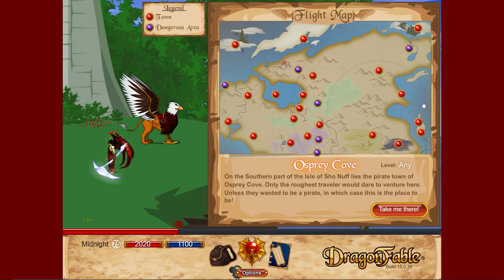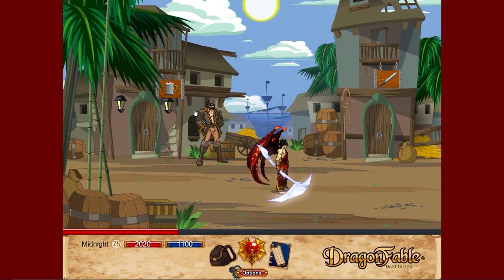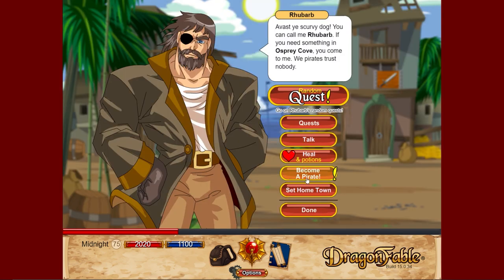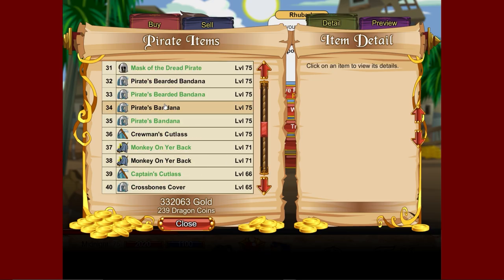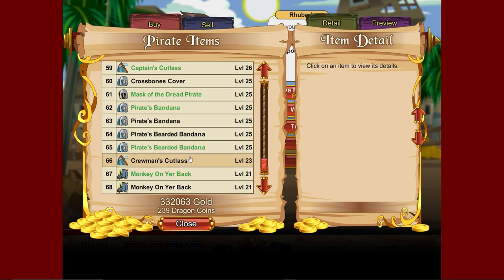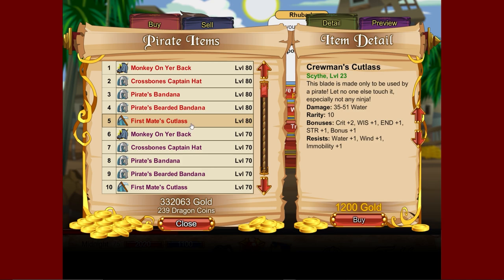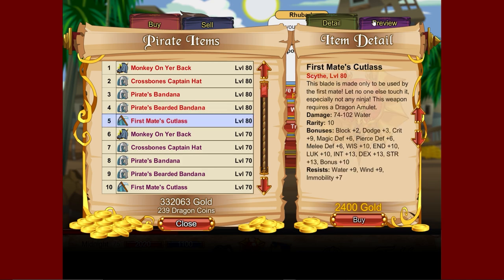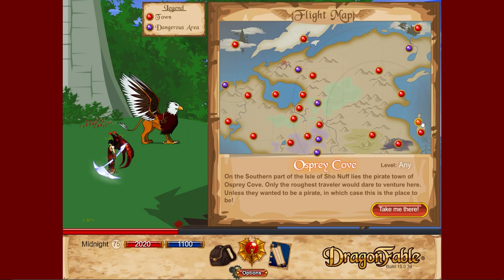On the Book One travel map, go to Osprey Cove. Note: you don't need to have the class to buy the weapons. Go to 'become a pirate,' press 'more,' then 'items' — very good water-based weapons. Level 23, very cheap gold, similar in quality to Artix's shop. They go all the way to level 80 with the same gold cost.